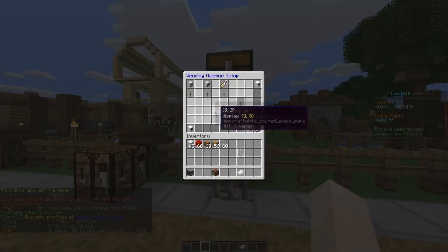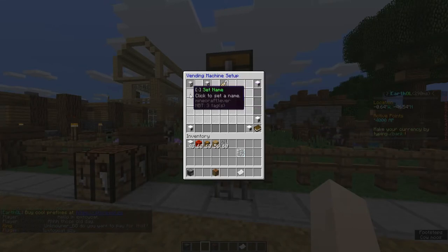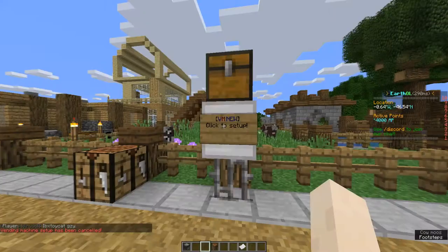Right-click the sign to initiate the process. There are 3 things to put in. Click the first lever, type in your desired store name, and hit ESC to confirm.